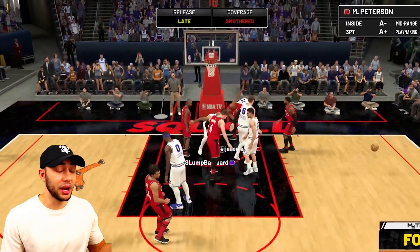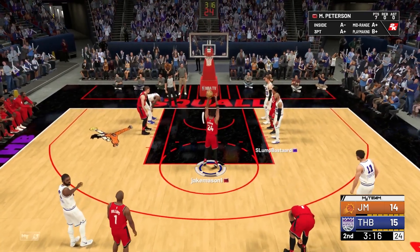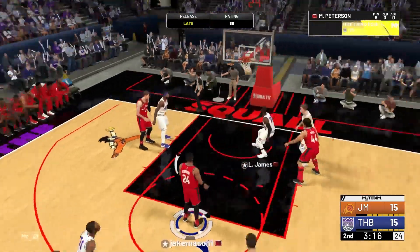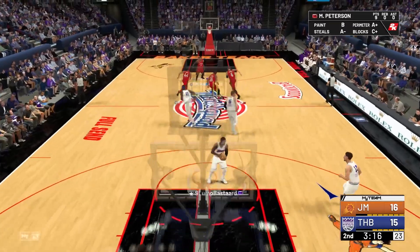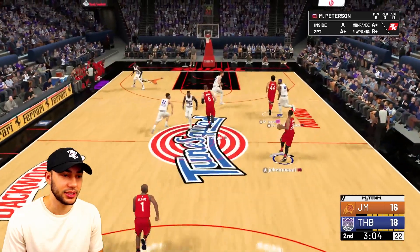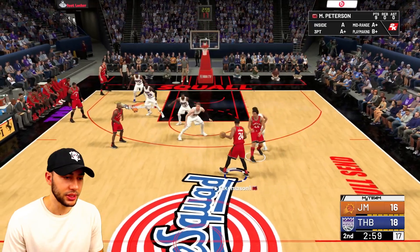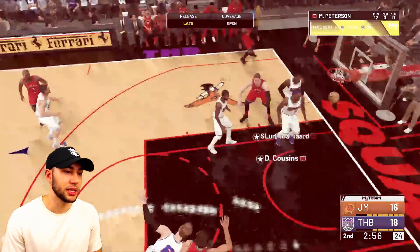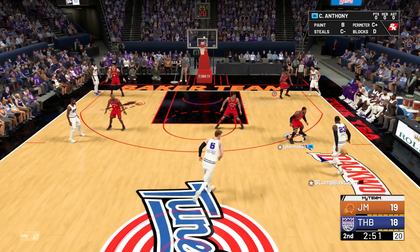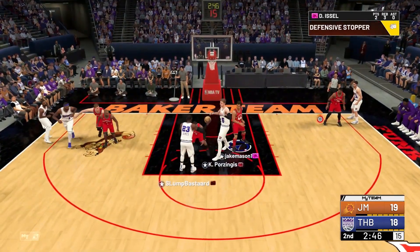Kyrie's gonna give us the lane — trying to see what the driving dunk looks like. They call a foul and now we get to see what his free throws look like. Easy to time, good rating overall — 88. We get nine points in the ballgame now. Porzingis with a contested shot somehow, but we get a screen going. Now we got our takeover badge and we're just gonna start launching with him. If he keeps sitting in the off-ball we'll keep getting these screens and should have just enough space to get shots off with the takeover badge.